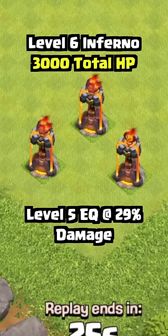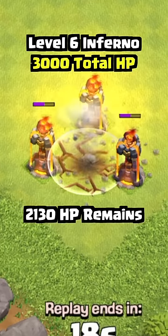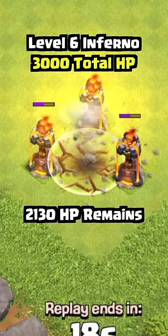But a level 5 Earthquake does 29% damage to the starting HP, leaving 2130 HP on the Towers, which requires only 4 Lightning spells to clear them. Meaning you reduce the amount of spells needed to clear Infernos by 1 if you have max Earthquake.